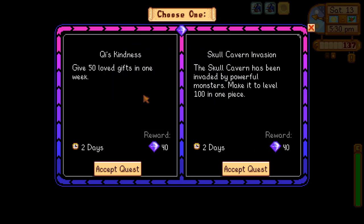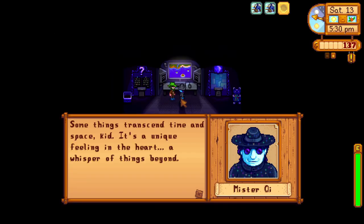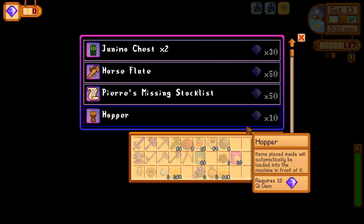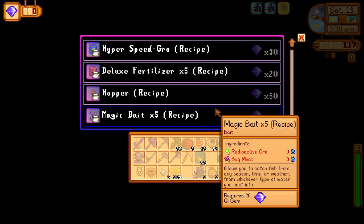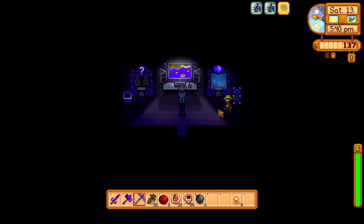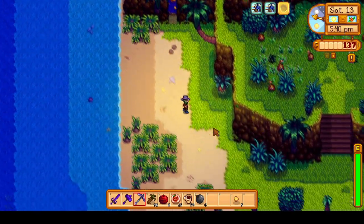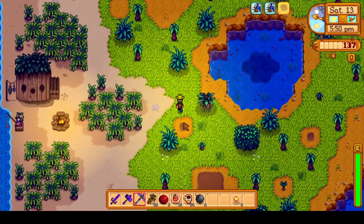The Skull Cavern Invasion will be the first challenge we choose. Not only does it reward 40 key tokens (or gems as they're called), but it also upgrades Skull Cavern so we can obtain some new loot and get key gems as drops from enemies. Right here you can see our current perfection status — we are only at 25%, but that percentage will fill quickly once we do goals such as crafting everything, which we'll do all at once.